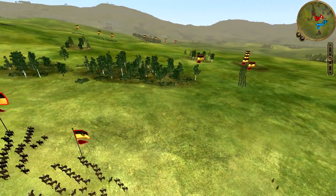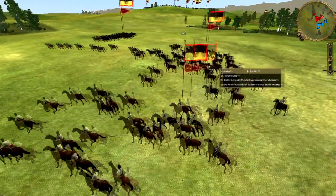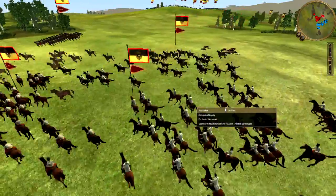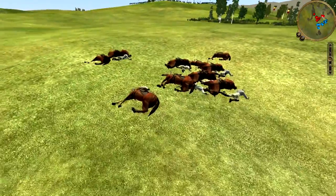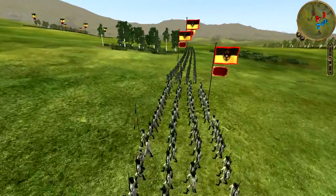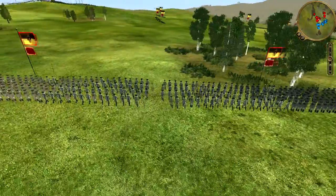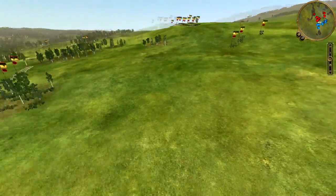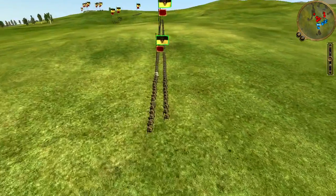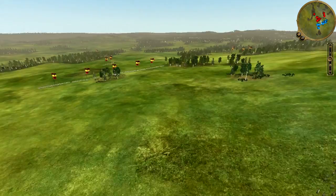Rapidement, mes shrapnels vont faire une multitude de victimes dans les rangs de la cavalerie austro-hongroise. Franchement, il me donne sa cavalerie — s'il n'en veut pas, moi je prends. Pendant ce temps, à l'abri, le corps principal de son armée, en l'occurrence les 5 régiments d'infanterie lourde, continue sa progression à l'assaut de la colline. Mais ils avancent tellement lentement que je ne me fais pas de souci. Surtout qu'il n'a pas vu mes 4 régiments de Grenzer en embuscade sur mon flan — il est en train de se jeter dans la gueule du loup, et le festin promet d'être copieux.